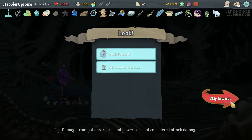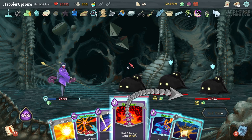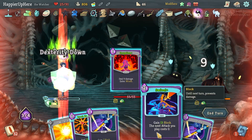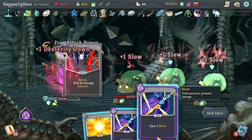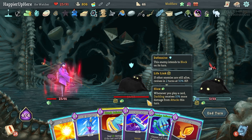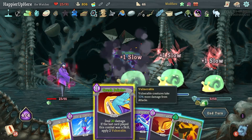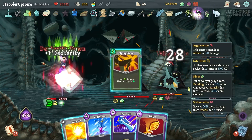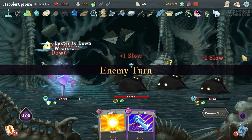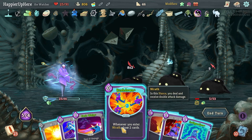Dark Links again — I can probably do Eruption, Swivel. Let me do Finesse first, then Eruption, Swivel, Reach Heaven. I should have played Defend first — might have been enough to kill the backliner. Foreign Influence gives me Heavy Blade — not that useful. Maybe Flying Knee is better. Crush Joints, Flying Knee — this would kill. Vigilance, come on.